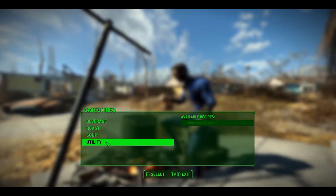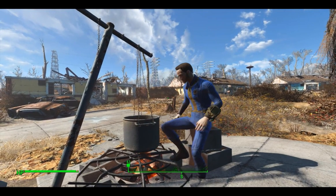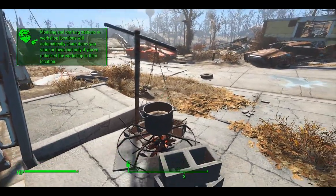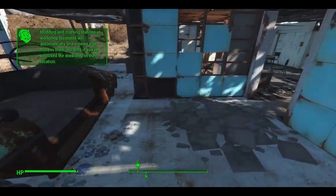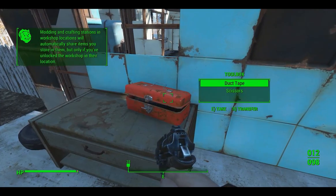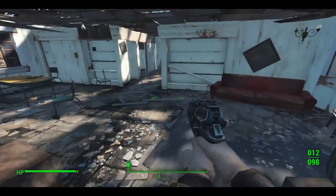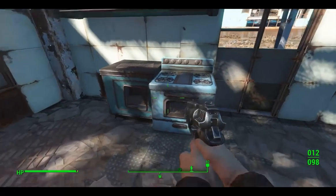You can craft this stuff? Items you store are automatically shared, but only if you unlock the workshop at their location. Looks like something is there — wanna check it out? I'll keep this out just in case. Hey, more bobby pins! Nice. Now we can go ahead and lockpick more things, steal more people's stuff.